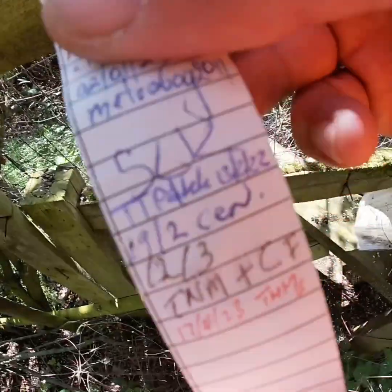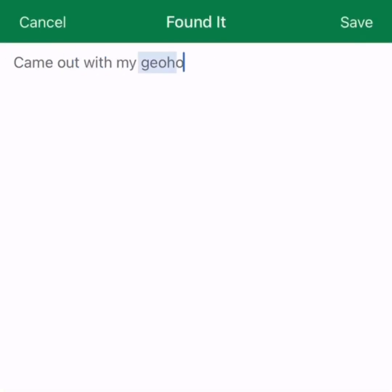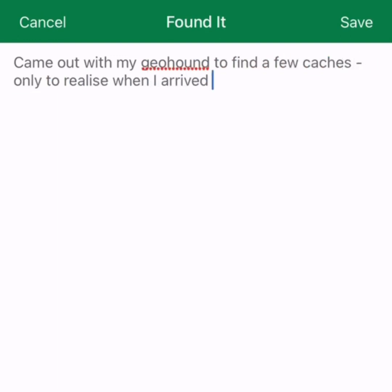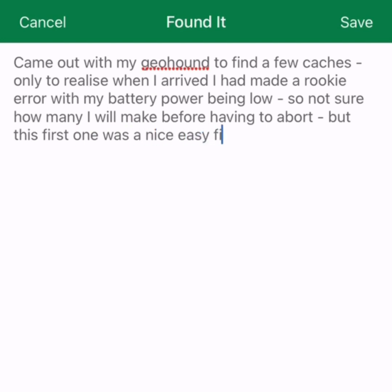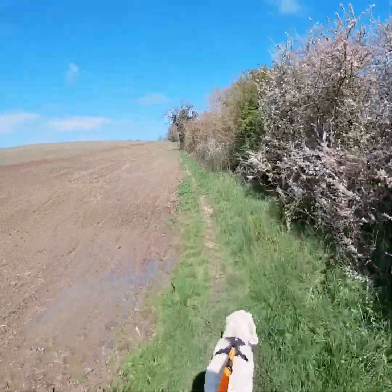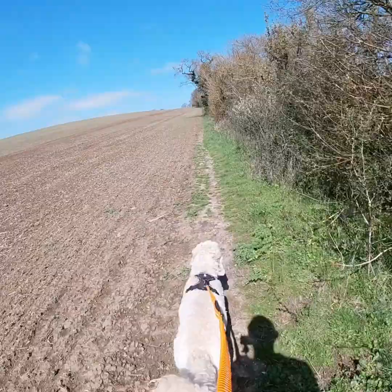Having signed the cache, put that back into the container and then you can go back to the app to log your message. That will give a digital record of you finding it. Here you can see I'm not just writing TFTC — not that there's a problem with that — I'm actually writing a little bit of a story behind how I found the cache. So we've found our first cache and logged the find, brilliant.